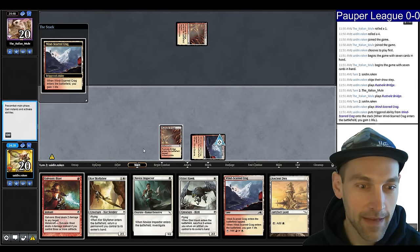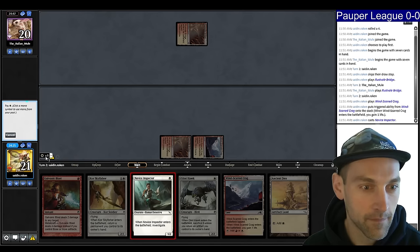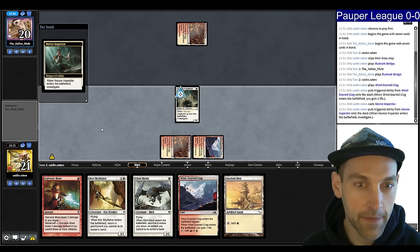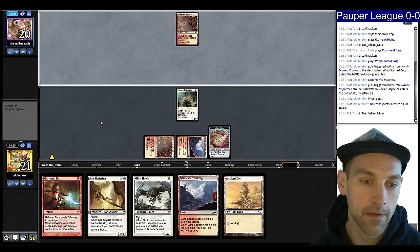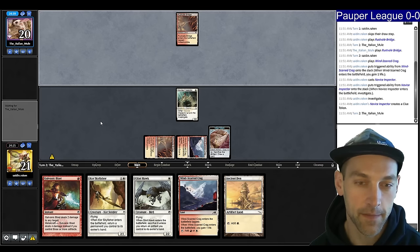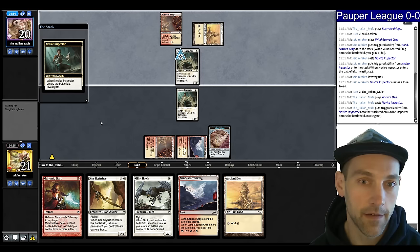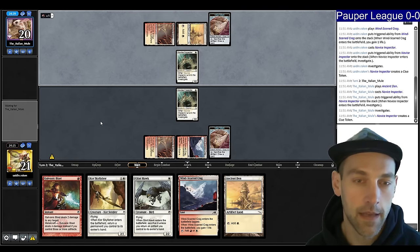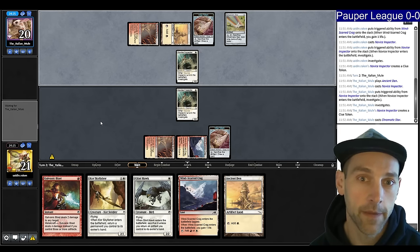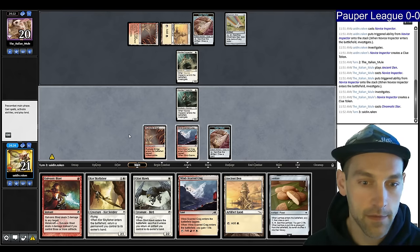Play this one just to get the tap land out of the way, then we can play Novice Inspector. Next turn Galvanic Blast is going to be online — make a clue. So this upcoming turn we can attack, then go Skyfisher, bounce the Novice Inspector, and replay it by playing Ancient Den as an untapped land. They play an Ancient Den and a Novice Inspector, so there's no reason to attack now. Looks like they're going to blast my Inspector and play Chromatic Star, which indicates they're on the Bushwhacker version of the deck.